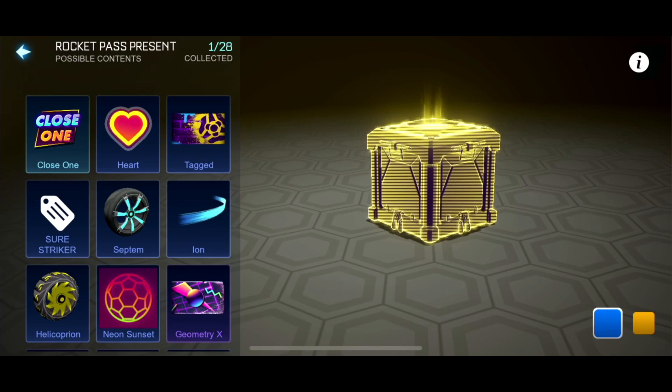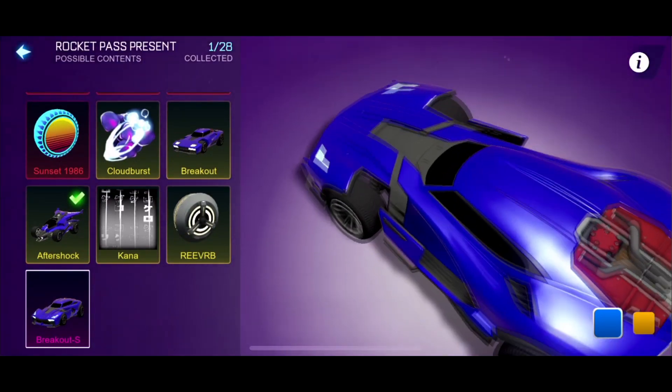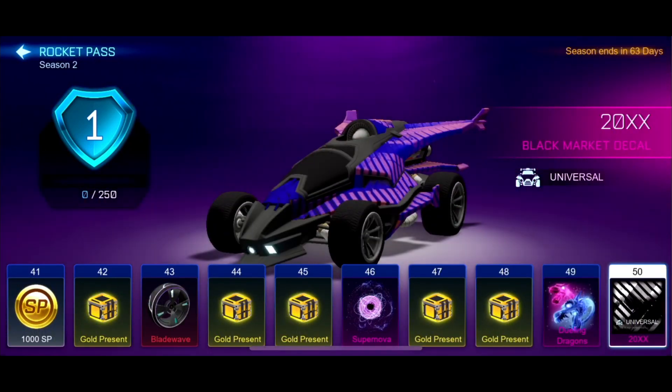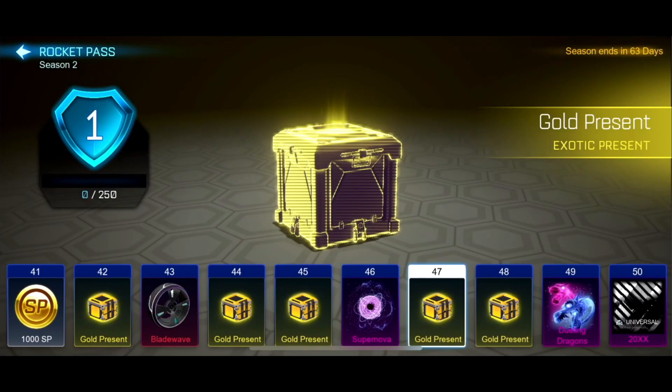Hopefully in the Golden Present. But the Gold Present actually only has the Breakout Type S in. So we can get Painted Breakout Type Ss. But Painted Dueling Dragons and 20XXs — I don't know how you're going to get them. They're probably going to be Pro Presents, I assume. So the Gold Present only has the Breakout Type S, but once you go after Tier 50, hopefully the Pro Presents have them. That means I'm going to start grinding, because I want to be one of the first people to get some Painted Dueling Dragons.